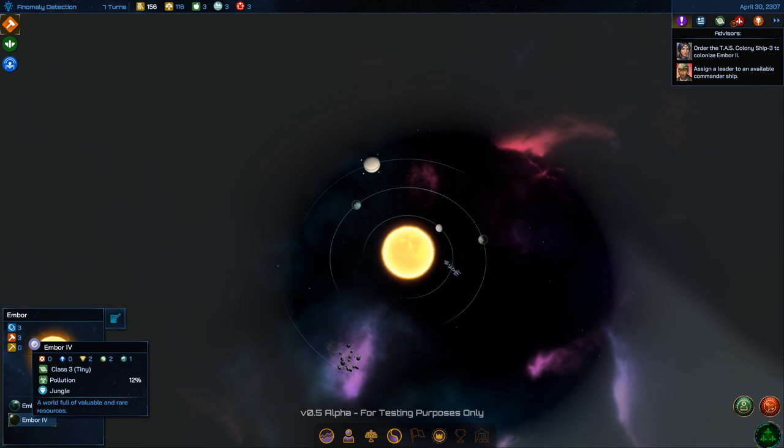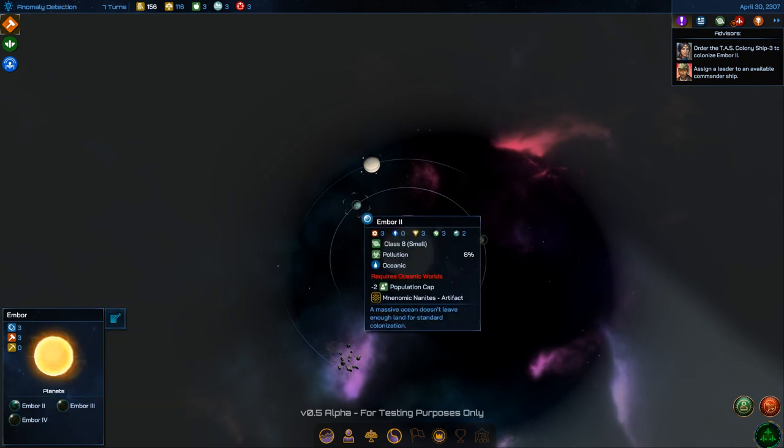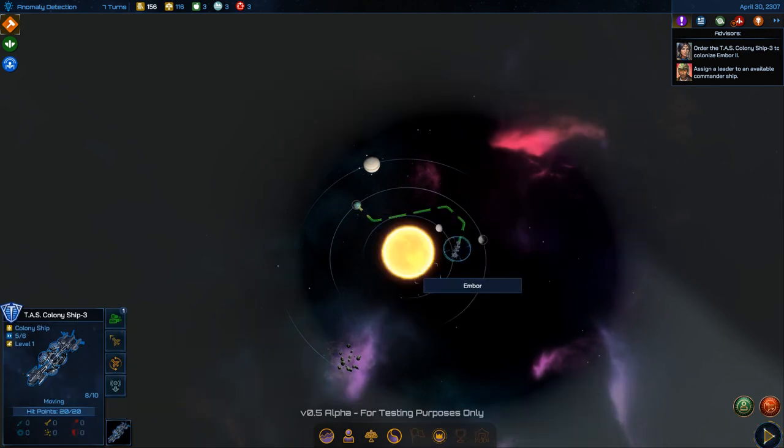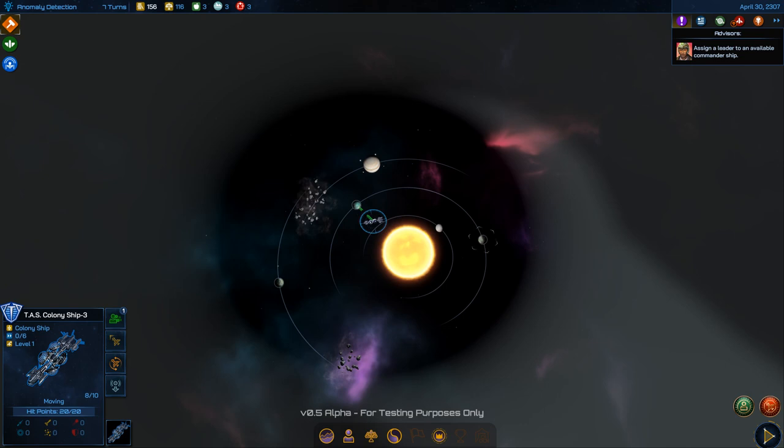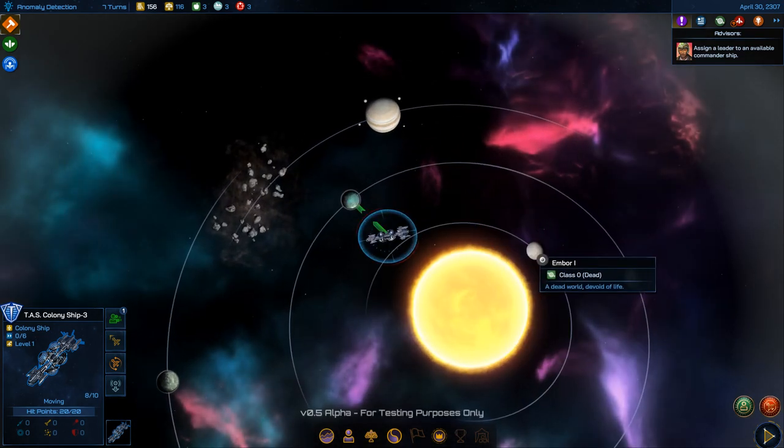I've got a Class 8, Class 3, and Class 1 planet. Heading straight for the Class 8... wait, it requires Oceanic Worlds Colonization technology. Damn, I can't even do that.